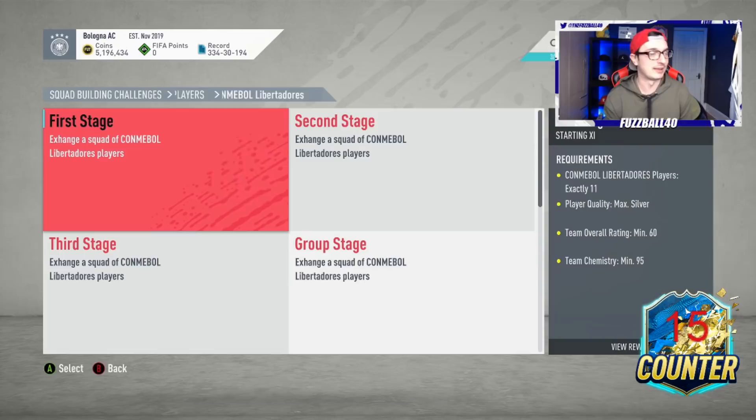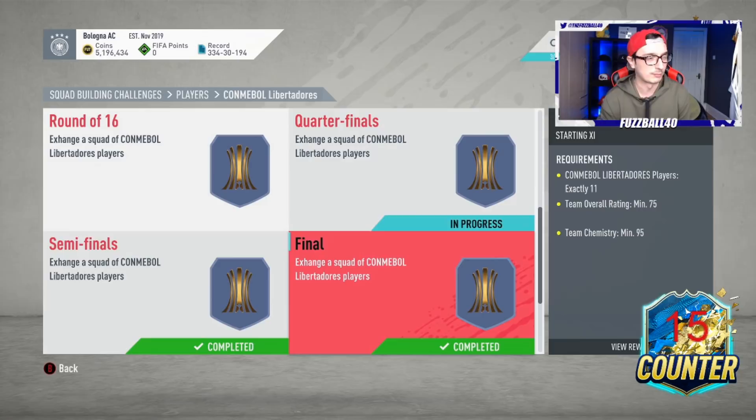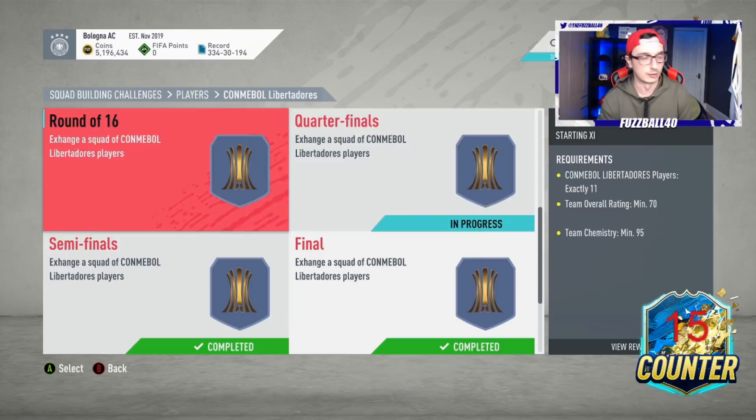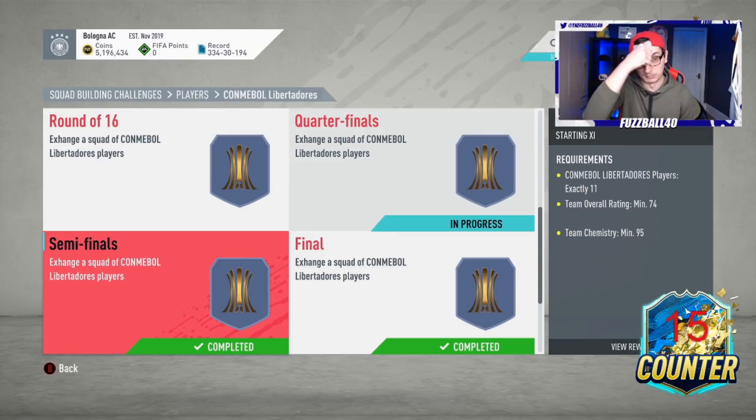The problem with these SBCs isn't the main rewards - the problem is the silver player squads. The ones that tend to be more expensive are the 72-rated, 74-rated, and 70-rated ones with high-end silvers. Silvers have very good value and can be very expensive. So these are the ones I think people trip up over most and ask, how much do I have to spend on these teams?